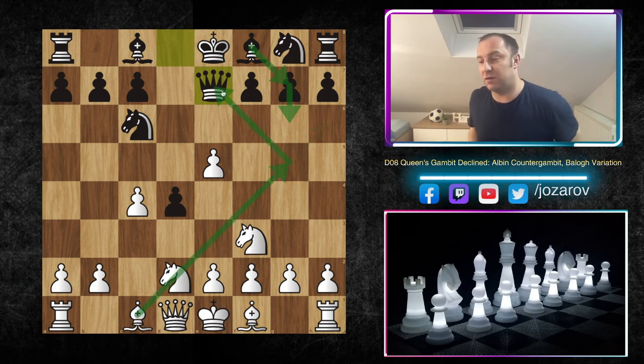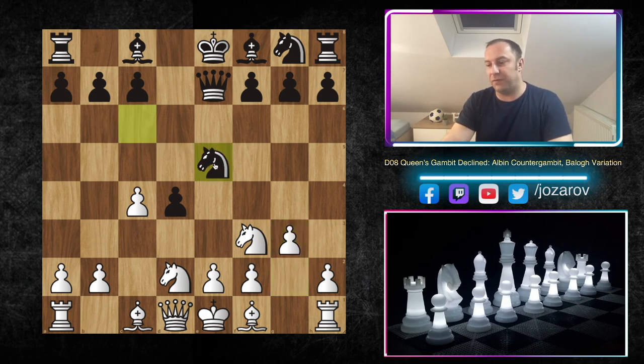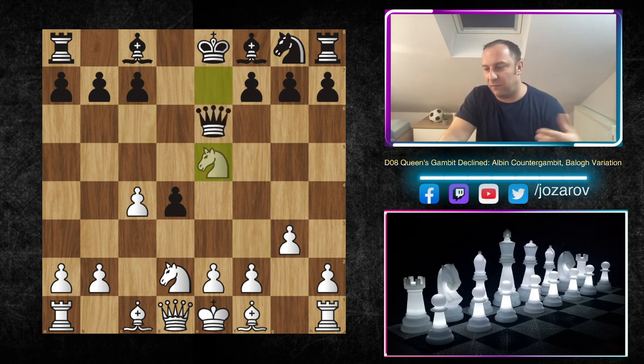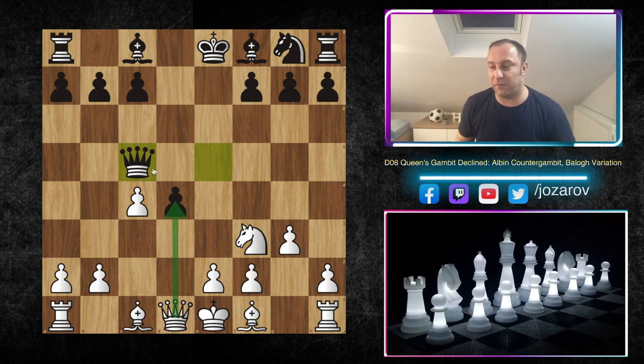Black could face many dark square problems: for instance, Nh6 can be met with Bxh6, messing up the pawn structure. If black tries g6 and Bg7, then Bg5 could be dangerous in some occasions. That's why in many cases black will castle queenside, not kingside. So Queen to e7 is a preparation to take the pawn but also a fast preparation for queenside castling. That's why we play g3 - normal development, no rushing. Even if your opponent takes now with Nxe5, it doesn't matter - it leads to a simplified line that favors white.